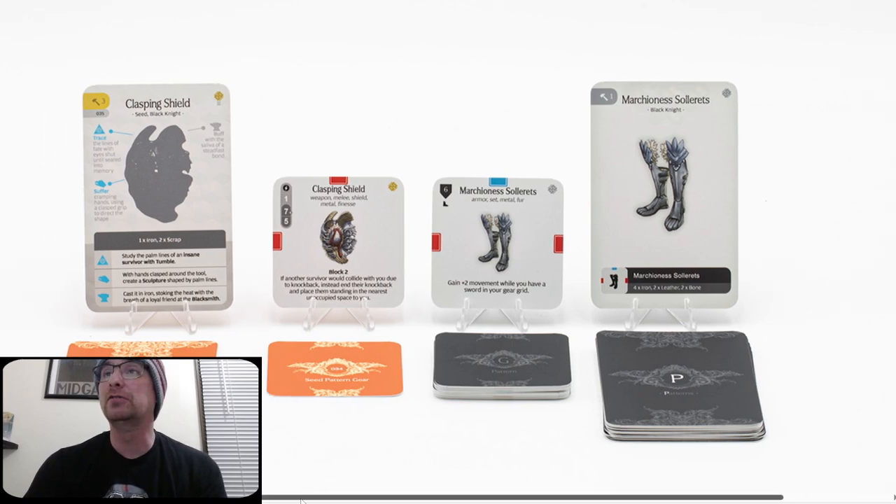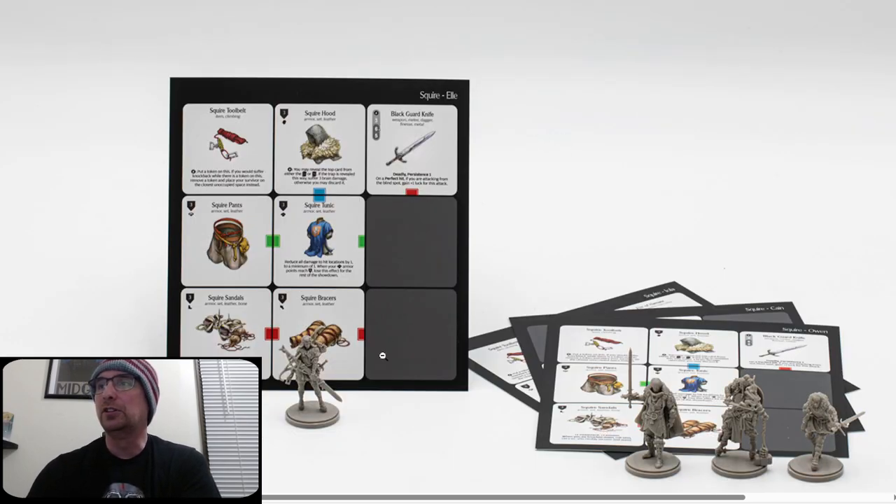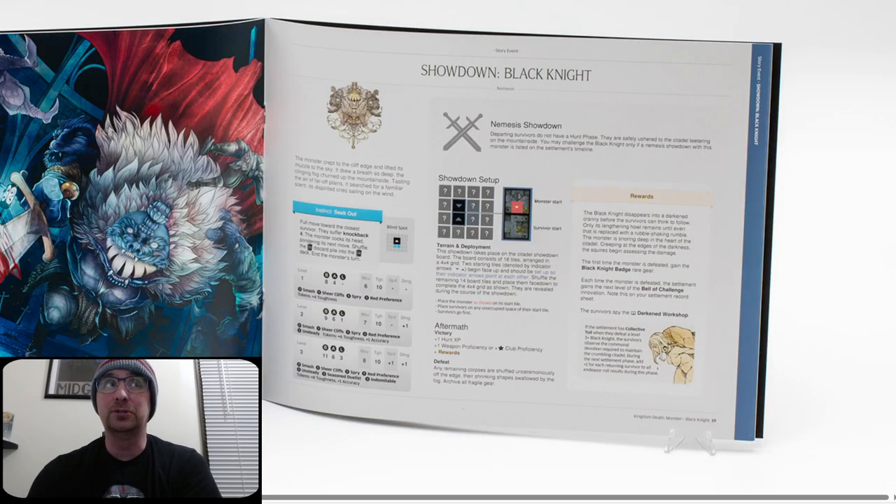Here we have patterns and stuff. Clasping Shield — probably Arc 3. Survivor would tumble — this is probably the tumble fighting art, not the tumble knowledge. Sculpture and Blacksmith. The seed pattern Clasping Shield has Block 2: if another survivor would collide with you due to knockback, instead end their knockback and place them standing in the nearest unoccupied space to you. The boots from that one set look like part of the tier 3 set from Nemesis Node 3 fight — gain plus 2 movement while you have a sword in your gear grid. Crazy good, and pretty cheap: only 4 iron, 2 leather, and 2 bone.